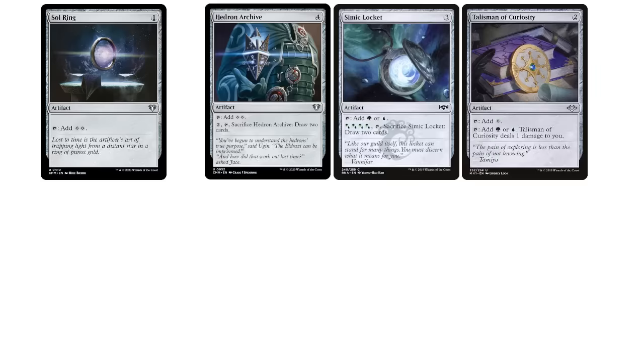To bring this scattered assortment of points back down to earth a little, let's think about Sol Ring once again. A player running a budget deck might run the ever-powerful Sol Ring alongside Hedron Archive, Lockets, or other slower mana ramp.